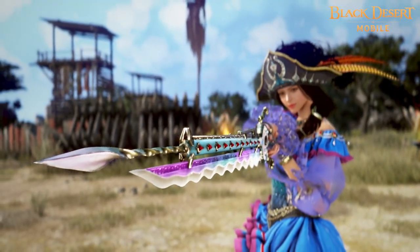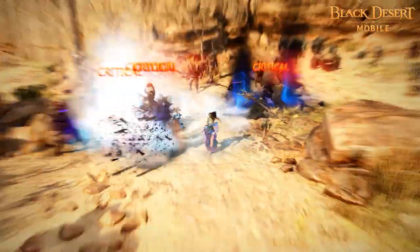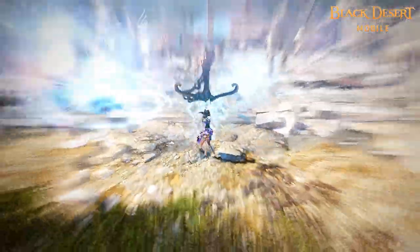Destroy your foes with Buccaneer's command. Buccaneer uses her Patraca to close in on nearby enemies or shoot them down from afar, and uses her anchor to neutralize enemies in a wide area.